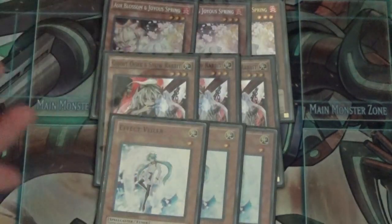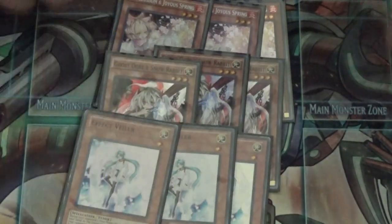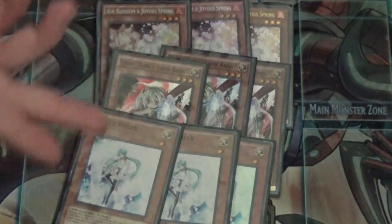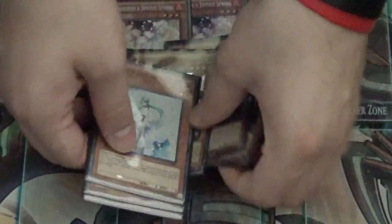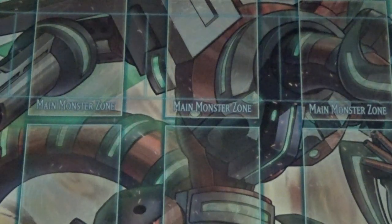Three Effect Veiler — this is effectively infinite Impermanence, and it's a super rare for about a dollar. Three Ash, three Ogre, and three Veiler. I considered Droll but it's not great in this deck. That's it for monsters — 22 total. The third Ash really does help this deck.